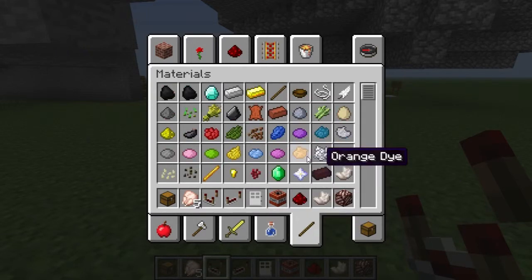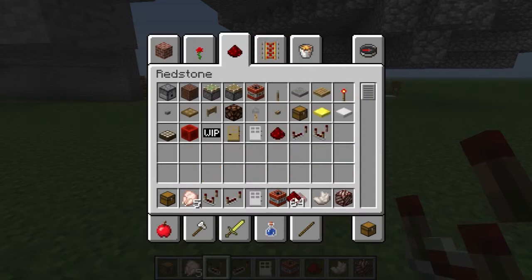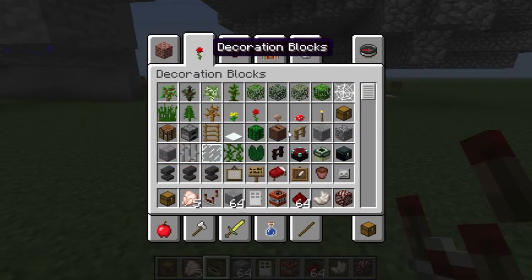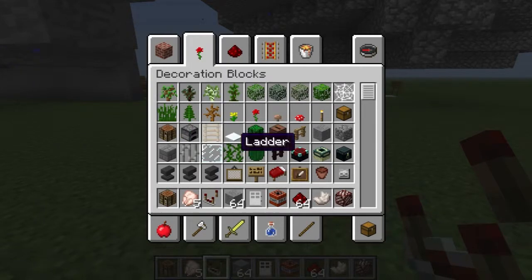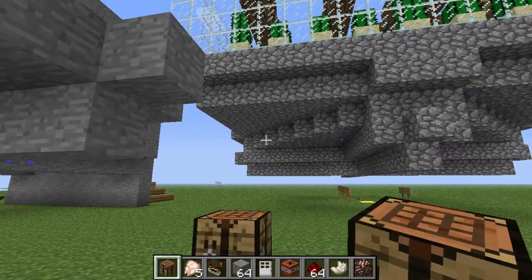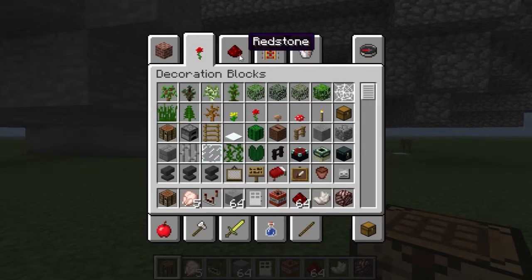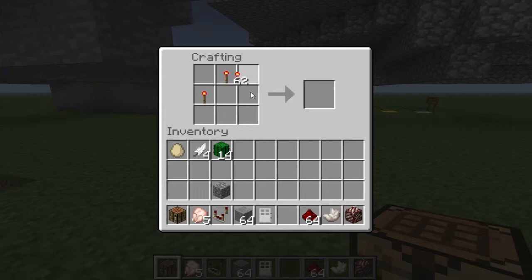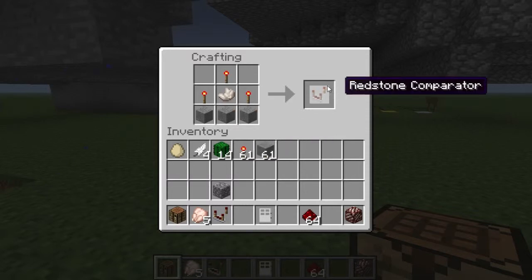There it is — nether quartz. Let's get enough stuff to make one of these things on a crafting bench. We will need ourselves some regular stone. We throw the stone on the bottom, and we needed redstone torches — I'm an idiot, doesn't help that I've gone completely crazy. Let's get three redstone torches, one nether quartz, and three stone. And there you go — there's that comparator thing, which is so far the only use I know of the new ore.